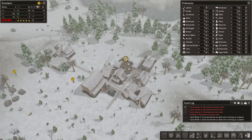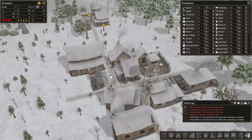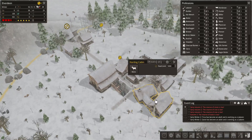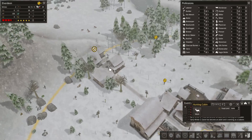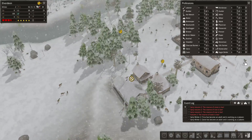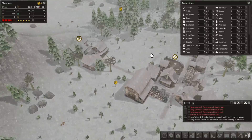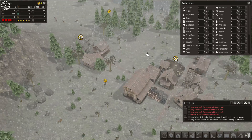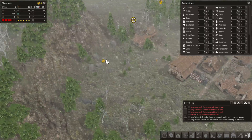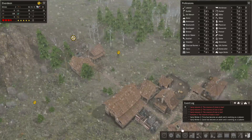Greetings and welcome back to Banished. Last time - well, that was the first episode - we ended with building the hunter's cabin for some leather and the tailor's workshop so we can get some clothes for all our people, seeing as we are living in a harsh place. They will need all the clothes they can get. Next up I'll be building a blacksmith, seeing as we see these little icons pop up because people are lacking tools.